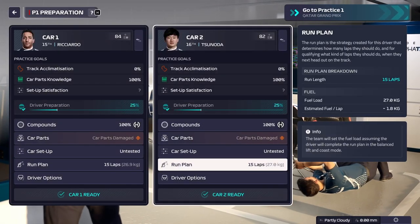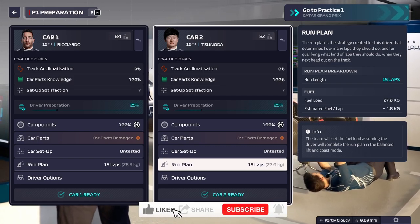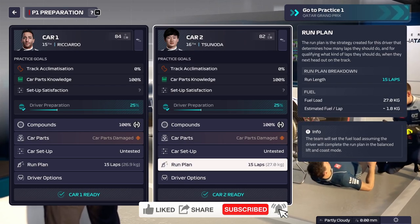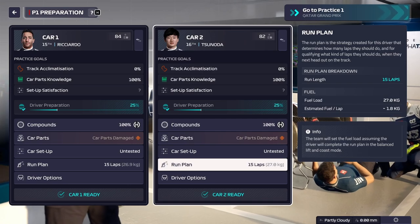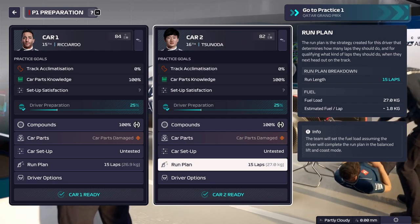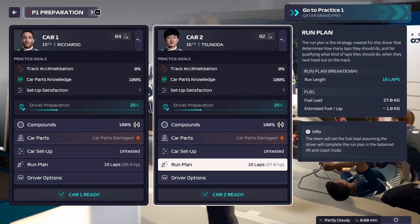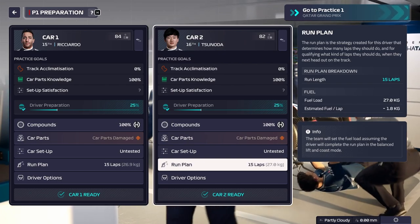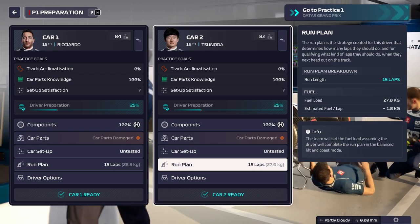Welcome. We're going to talk about how you can handle sprint weekends from setup to qualifying to the sprint itself and then the race. We're going to be doing this at the Qatar track, the new track for this game. We'll be doing the first practice manually because that is the best way to make sure you get a decent setup and to maximize track acclimatization.